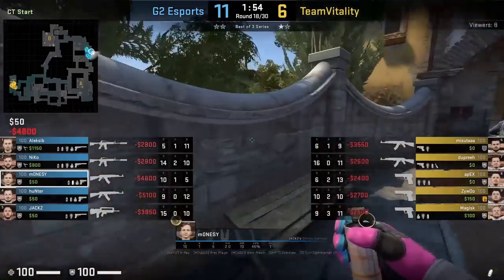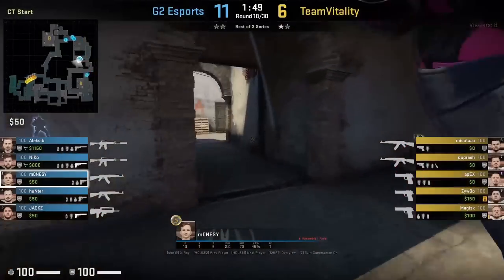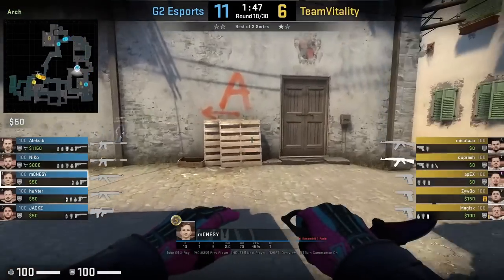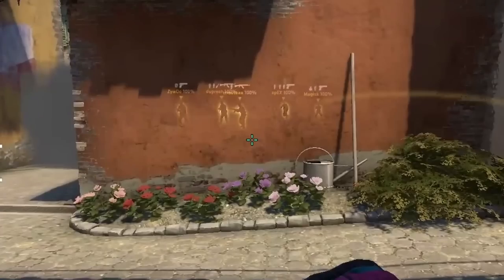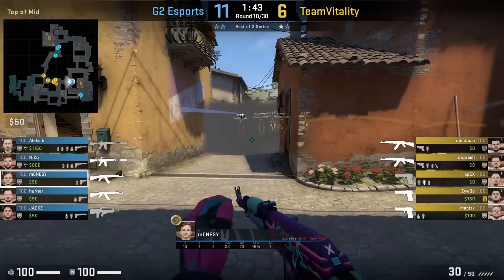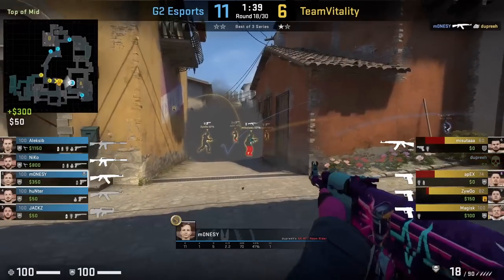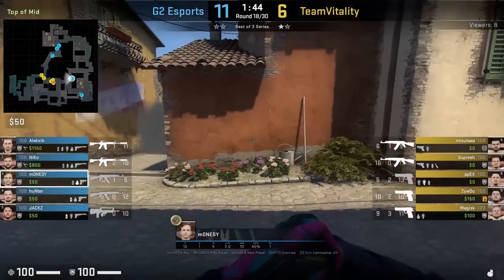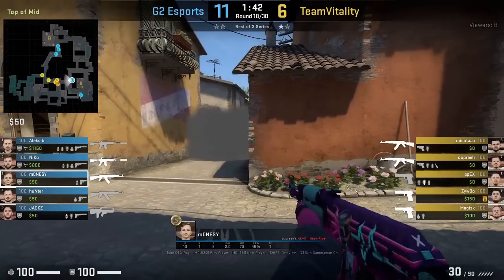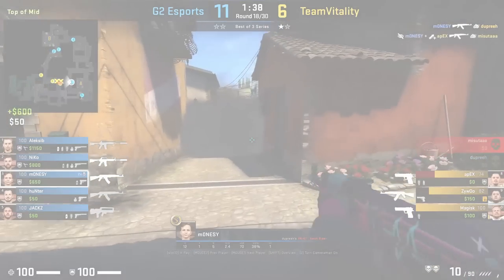Monacy is going to use the smoke nade bug where he throws a nade behind his smoke which will show enemy models. He first throws the deep mid smoke, then goes to mid and lines up next to this wall, aims here, strafes to the middle, and left-click throws. The nade will expose and outline the Ts behind the smoke, giving Monacy vision to get the frag onto Dupreeh, and then he'll find another kill through the smoke. You don't really need a specific lineup for the nade — this has been in the game for quite a while and it works on all maps, not just Inferno.